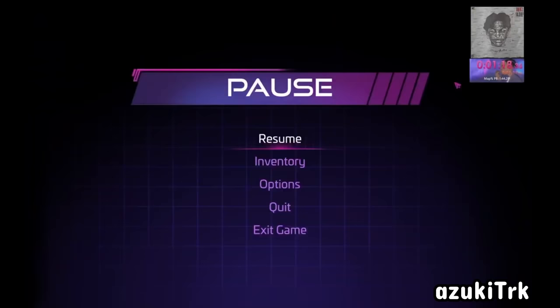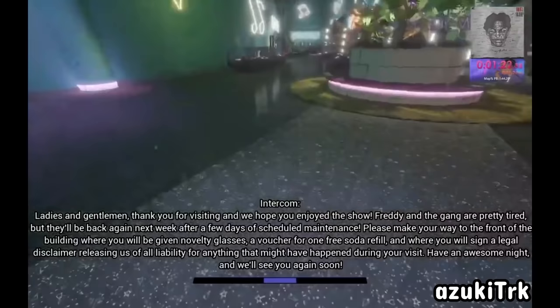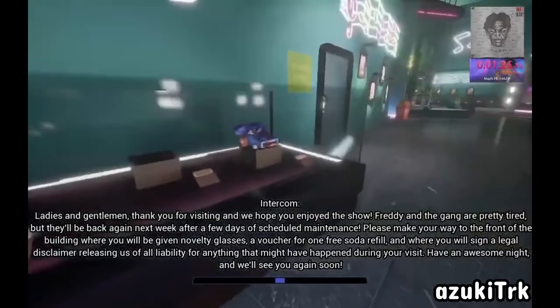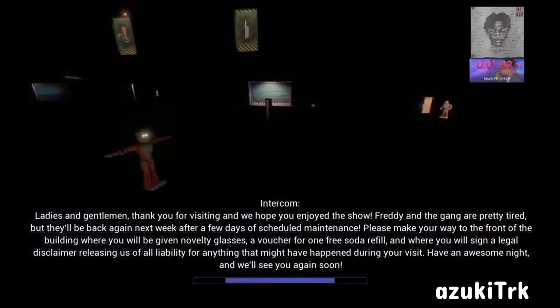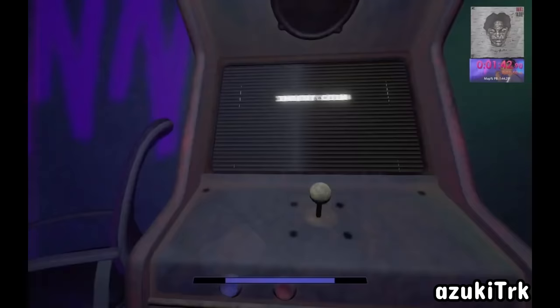One minute 20 seconds has passed and we're leaving the vent. The mission objective is to fall out of bounds as quickly as possible. But once you're out of the stronghold that is Freddy's room, pulling a quick security breach should do the trick. Spawn in at the arcade machine and congratulations — you've beaten Security Breach in 1 minute 43 seconds.